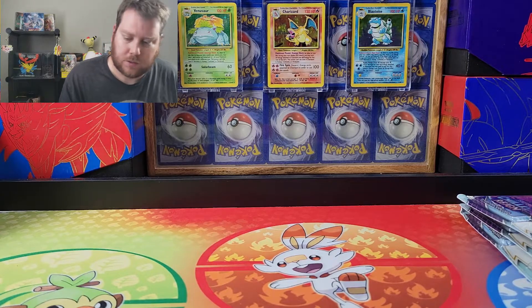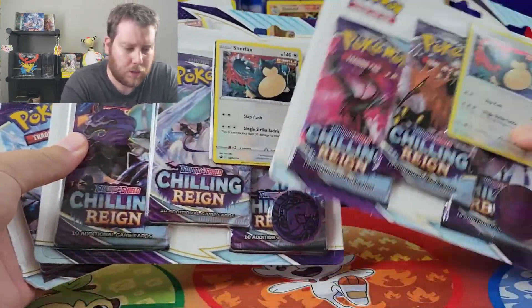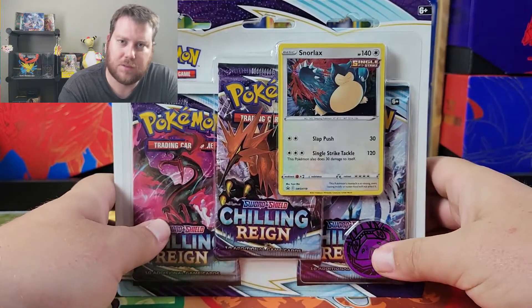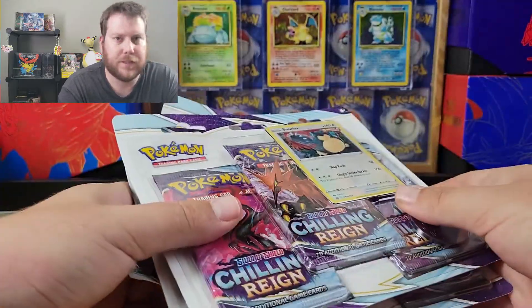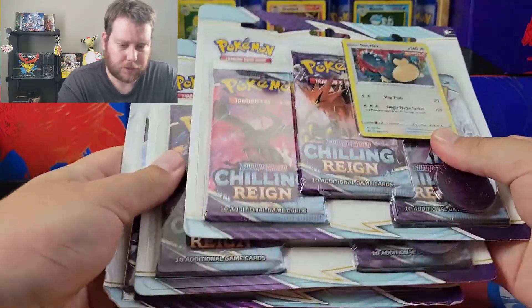Hello everyone and welcome to Hidden Collections. Today we're going to be opening, kind of a revisit, three Snorlax blister packs, because last time I did blisters it was a not-so-good feeling. I opened up one Eevee, one Snorlax, didn't get a thing. Let's save that Shifty pack for last.